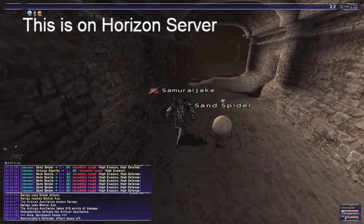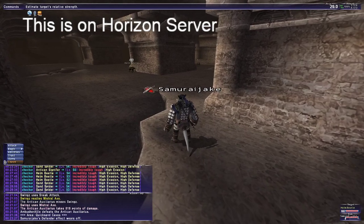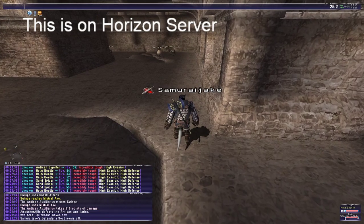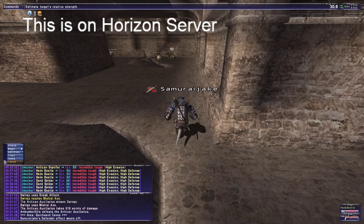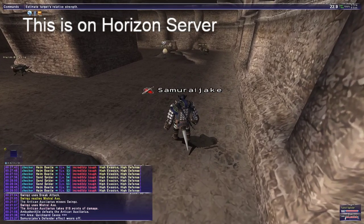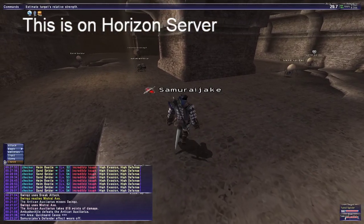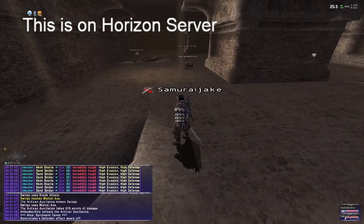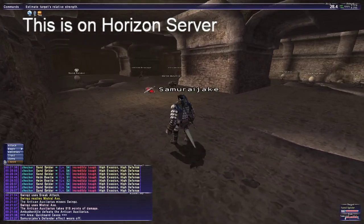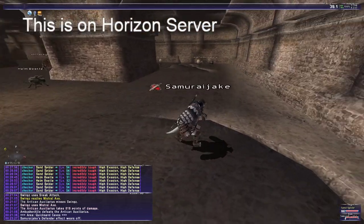That's six mobs already, which is enough for exp chain five at least, based on respawn times. Beetle number four is level 51 — that's the lowest level, but you'd use that for keeping up an exp chain. Number five is 52, which is more than enough mobs at this point. Another Sand Spider level 54, another Sand Spider level 54, and then another Sand Spider out farther — you won't really need that, but another level 54. At this point we're pretty consistent; you have more than enough mobs for a level sync.